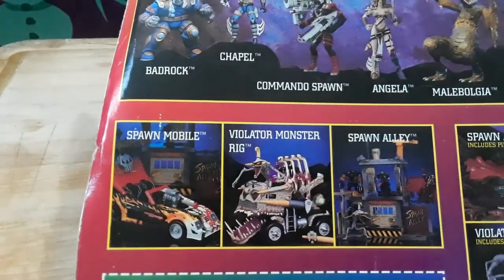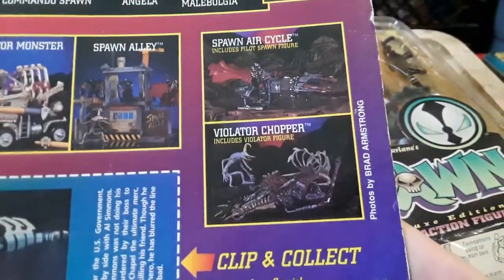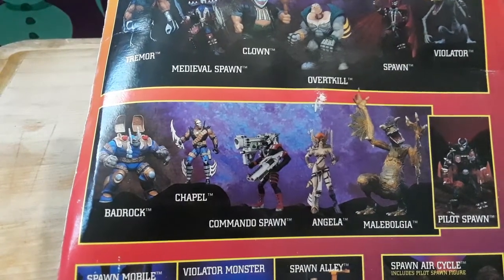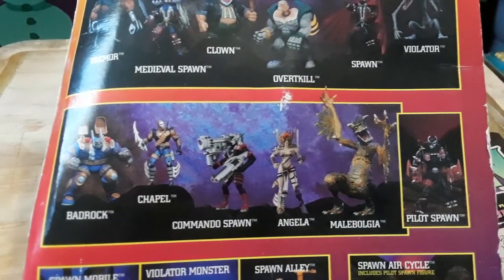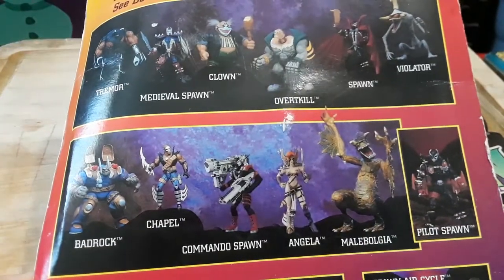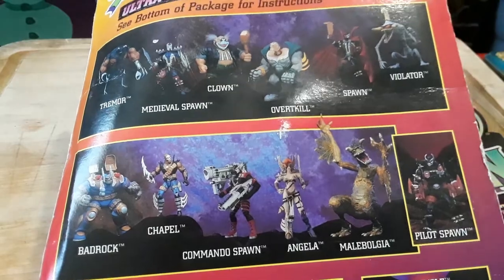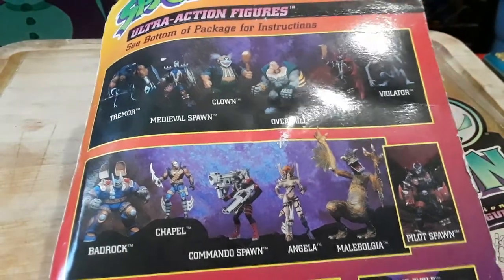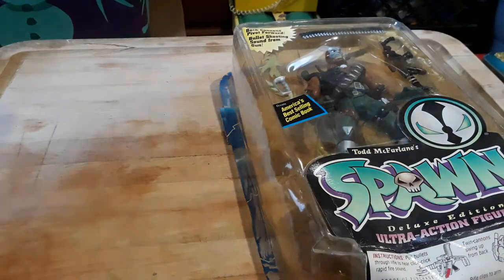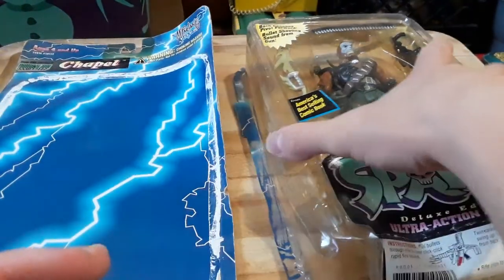There are the Spawnmobile, Violator Monster Rig, Spawn Alley, Spawn Air Cycle, Violator Chopper, Badrock, Chapel, Commando Spawn, Angela, Malebolgia, Pilot Spawn, Tremor, Medieval Spawn, Clown, Overt Kill, Spawn, and Violator — some more of the Spawn figures you can collect. Collect them all!